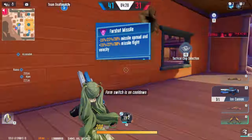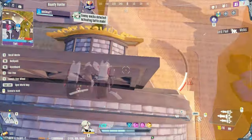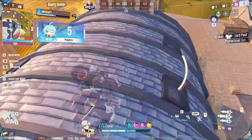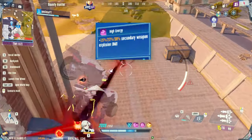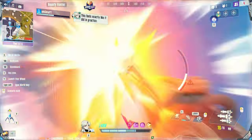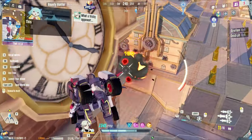Modules. Farshot missile increases the accuracy and velocity of your primary, vastly increasing effective range and damage consistency in longer ranged fights. Large clip increases the ammo capacity of your primary. High energy electromagnetic buffs the damage of your secondary on impact with an enemy. The extra 100 damage is pretty minor, but does help add up when used with Core 1.